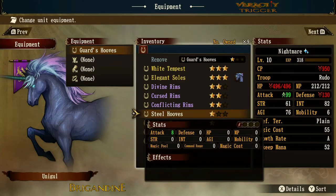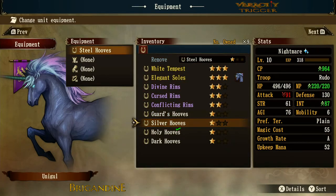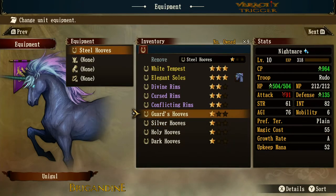Steel Hooves give you eight attack, which is pretty good. I don't particularly make these creatures into offensive creatures, so while I'll put on the Steel Hooves, my favorite would probably still be the Silver Hooves because intelligence and MP is really what I'm using these characters for. Even for a demon, higher intelligence means better damage output. The game places Guard and Steel Hooves above Silver Hooves, but I would personally pick Silver.